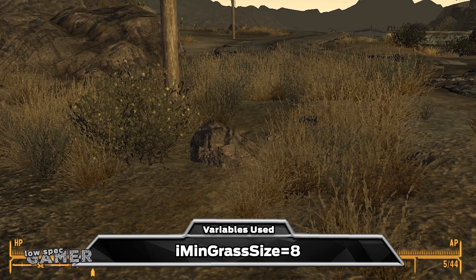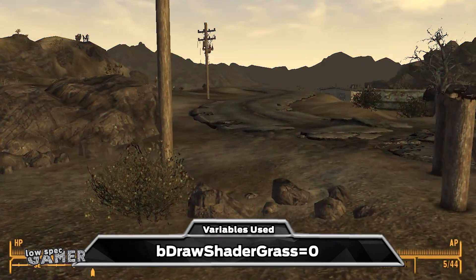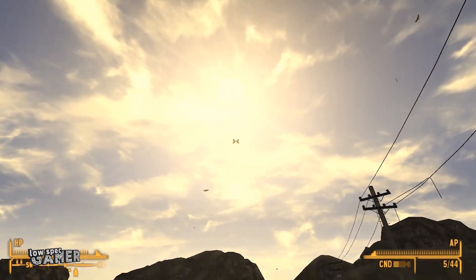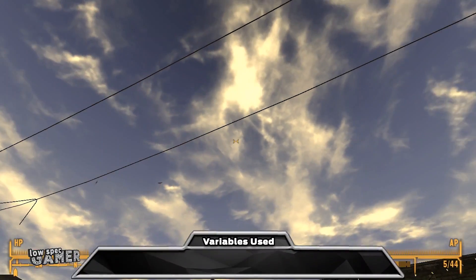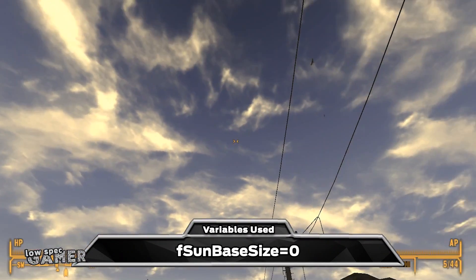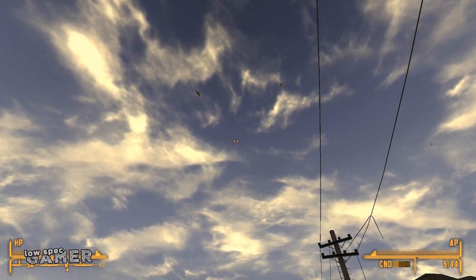iGrassSize with low numbers creates higher grass density and bigger numbers reduce that density. Alternatively you can use bDrawShaderGrass=0 to disable grass completely. If you look at the sky you will likely look directly into the sun, but if you use fSunGlareSize and fSunBaseSize set to zero you can disable the sun completely — because why not?